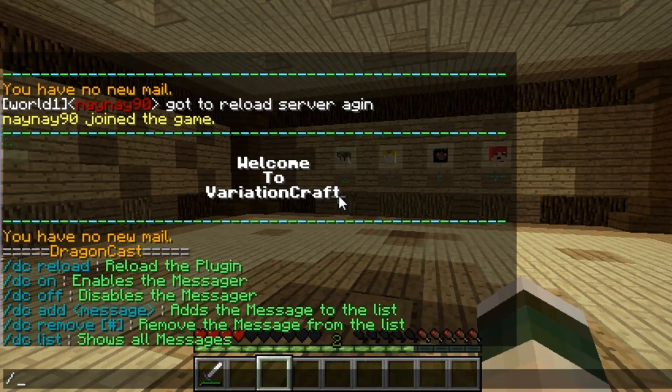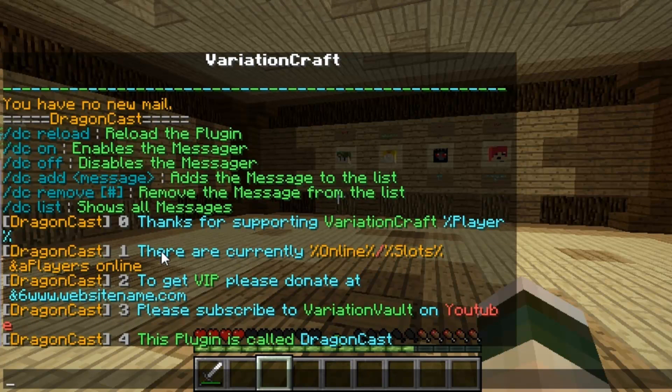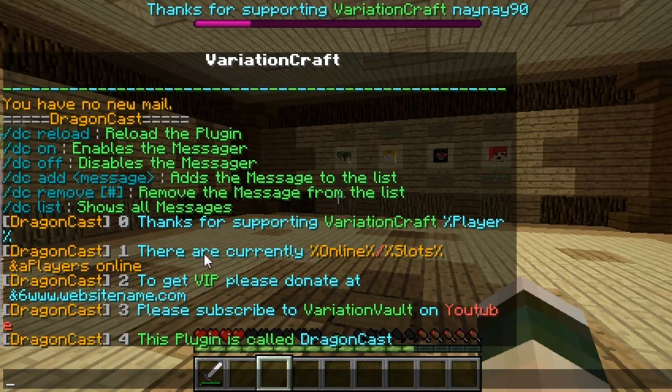If you do dclist it will show you a list of all the current messages that you have configured. As you can see I've got 5 at the moment, so the messages are all here. You've got %online, %slots, players online — and these will all display different messages.